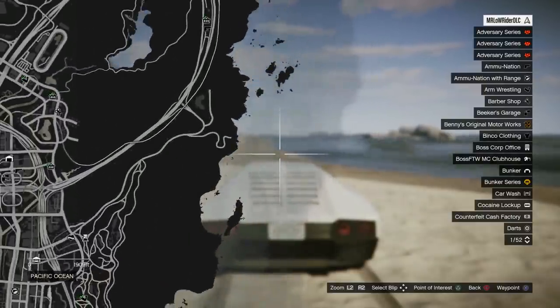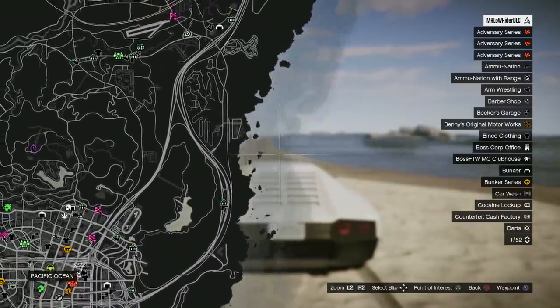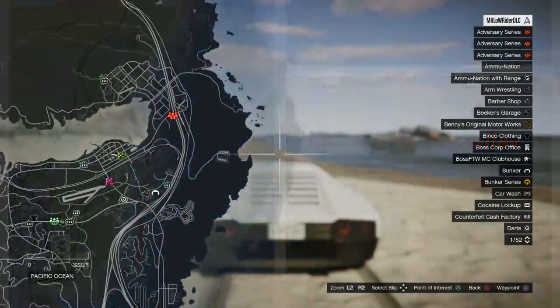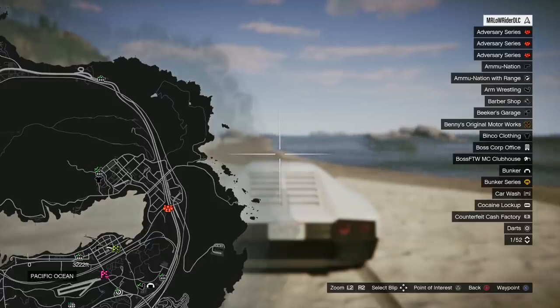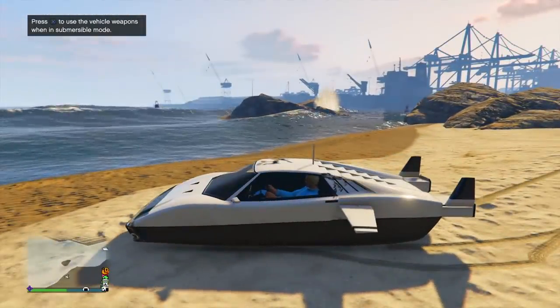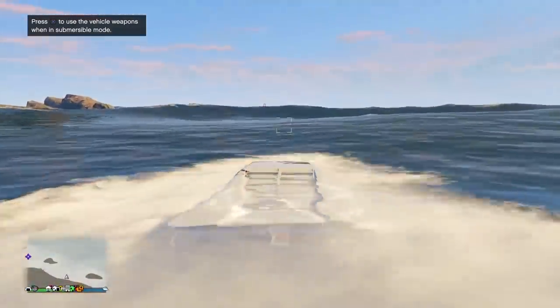It's amazing — it just shows you the level of detail that Rockstar really put into this game, that almost five years out we can still be discovering new things like this. It also shows the level of detail and the space that's underutilized under the water. It really makes me wish that Rockstar's next update would include something that uses the water or the sea to our advantage, because believe it or not, it's a huge part of the map. Even though we might not go out there all that much, it's a big part of this world.